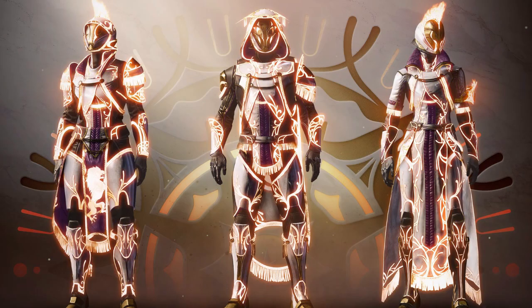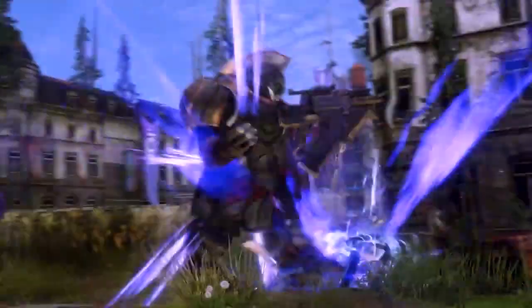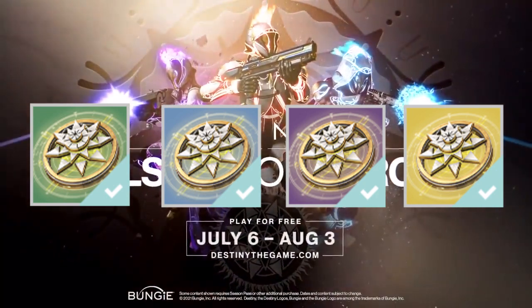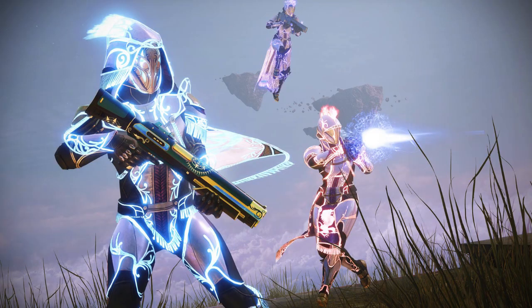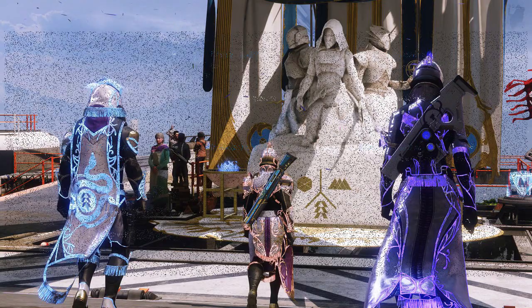Starting off, we've got Maximum Declination. This triumph requires you to obtain any legendary Solstice armor. So you're going to need to visit Eva at the beginning of the event to claim your common Solstice armor. And from there, you're going to have to complete the requirements for each set of armor to be able to level up. We'll be putting out a video later this week to cover all of the classes for that. But in order to get this triumph, you're going to have to reach the legendary Solstice armor.